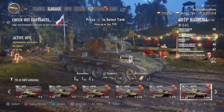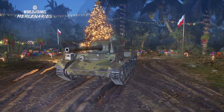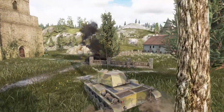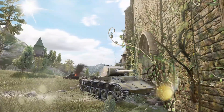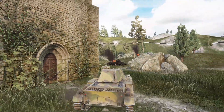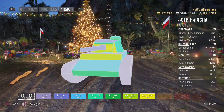Moving along to tier 6 we have another medium — there are only two mediums in this line, as the tier 7 is a heavy even though it feels more like a medium. This is where we start getting into Soviet and German inspired vehicles, as you can see with the sloped upper glacis. This tier 6 medium has a 90mm gun with 240 alpha damage, which is usually reserved for tier 6 heavies. It's not overly mobile with a power-to-weight ratio just over 11hp per tonne, the hull armour isn't great, but you've got good gun depression — though you do have to watch your cupola.